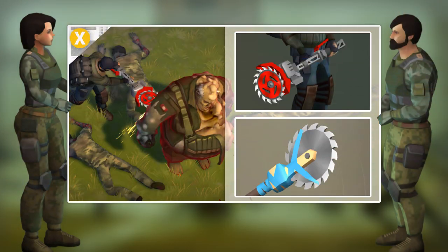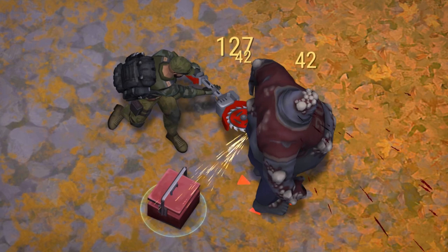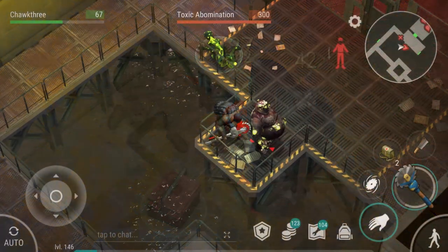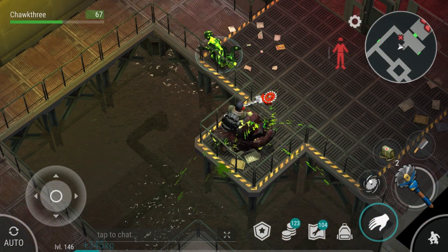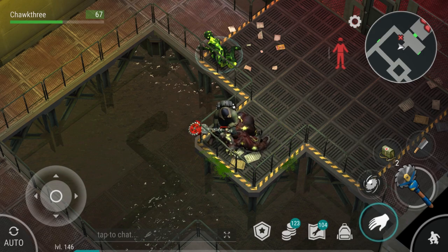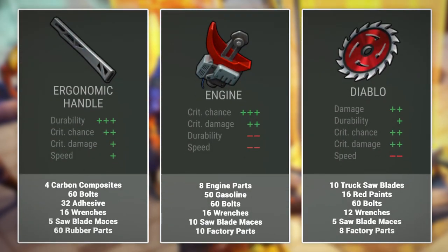At number four, we have the Sawblade Mace — one of my personal favorites, and for one reason: sneak attacks. The Sawblade Mace is the sneak attack king in Last Day on Earth, especially if you get that active skill mod, as it allows you to do multiple hits. It's so much fun being able to one-hit large zombies, and there's no other weapon with that potential. Please remember to drop a like and consider subscribing and hitting the notification bell if you're enjoying this style of video.